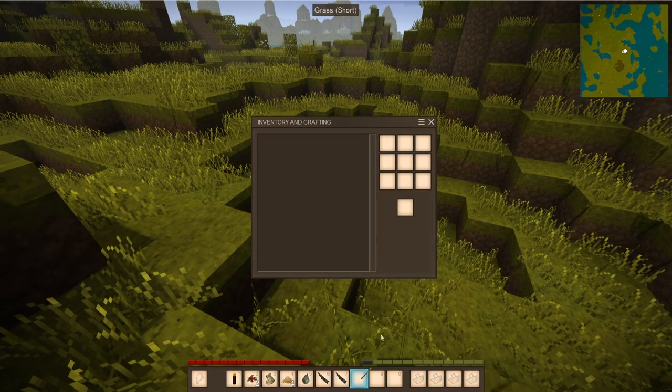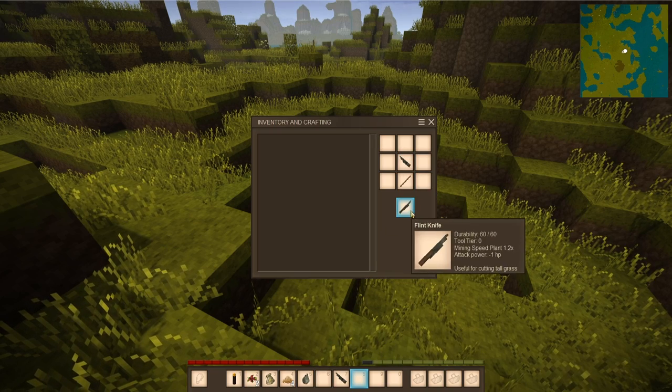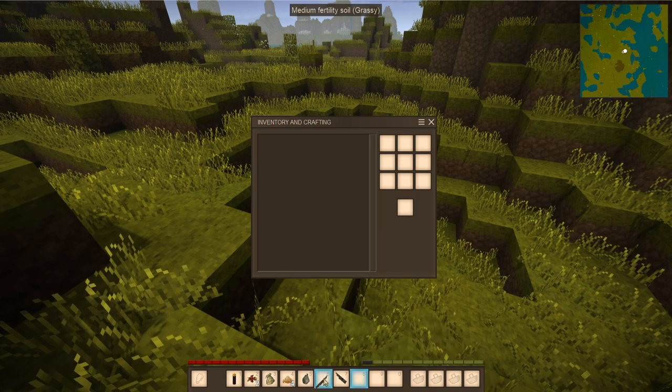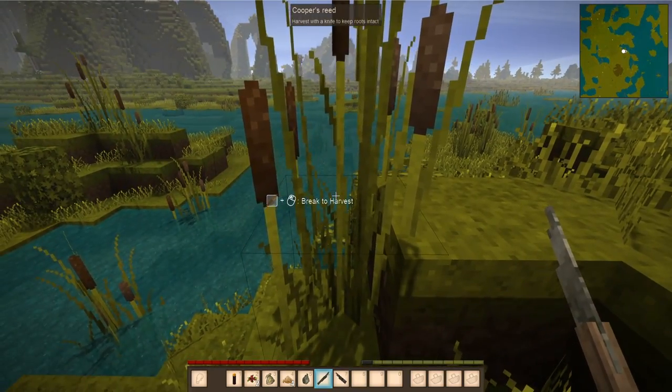We're going to open up our crafting window, throw a stick in there, and put a knife blade on top. And boom — knife blade. Pretty simple, right? The knife blade is now a flint knife and can be used to harvest things.